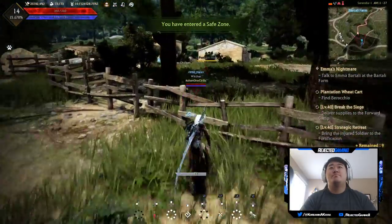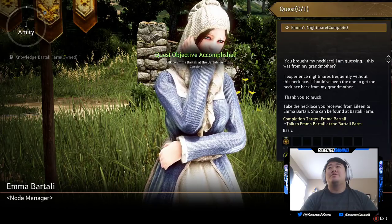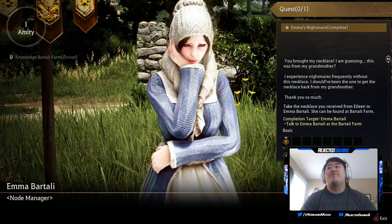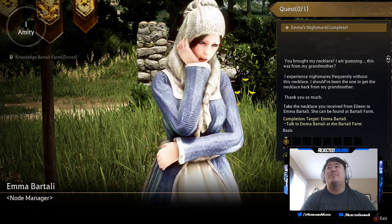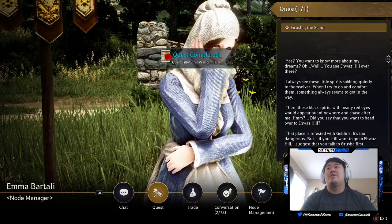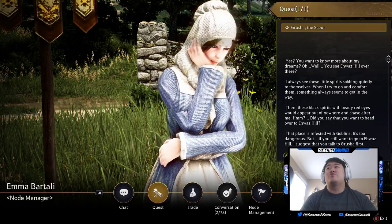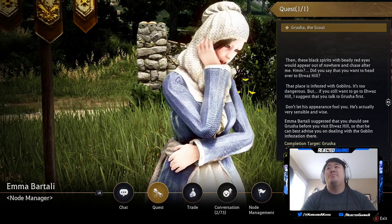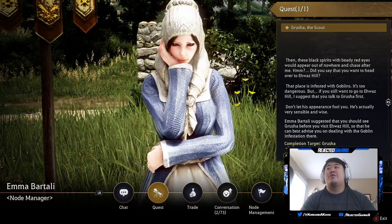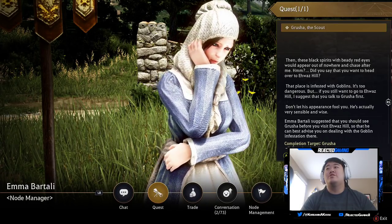Emma says: 'You brought my necklace! I experienced nightmares frequently without this necklace — I should have been the one to get it back. Thank you so much! You want to know more about my dreams? I always see little spirits sobbing quietly on Iwaz Hill. When I try to comfort them something always gets in the way, and then black spirits with beady red eyes appear out of nowhere and chase after me. That place is infested with goblins — if you still want to go to Iwaz Hill, talk to Gresh first. He's very sensible and wise.'